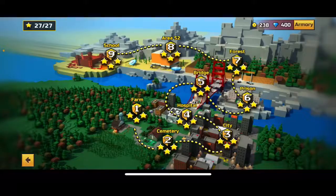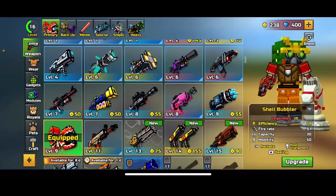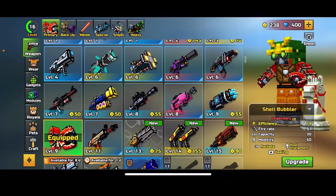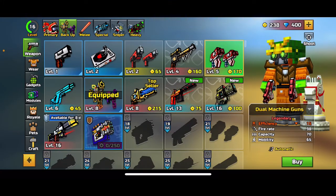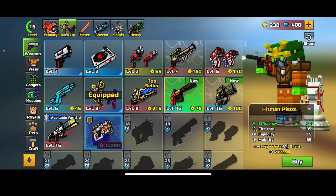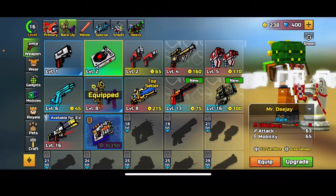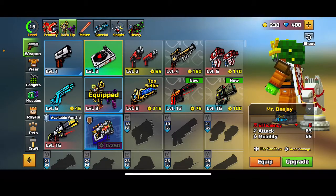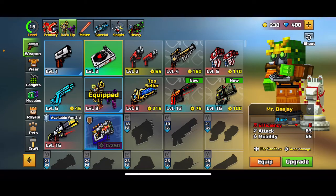Because it's from Area 52 it's really easy to beat. I think you have to get all three stars — I've done all the campaigns with three stars, well most of them, and I'm trying to get three stars for all. I would recommend getting those. Another one I'd recommend is probably the Hitman — it has a terrible but it gets the job done. This one is really good for up close but terrible range — I would not recommend it. It has an attack of 63, mobility of 65, and efficiency of 8. It's a rare Mr. DJ.